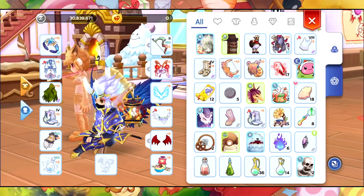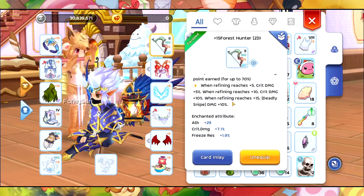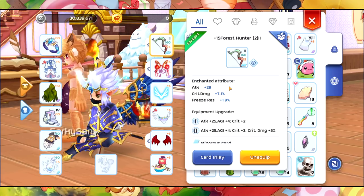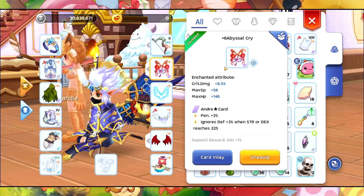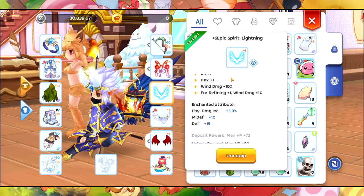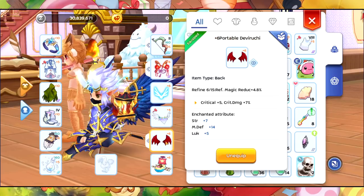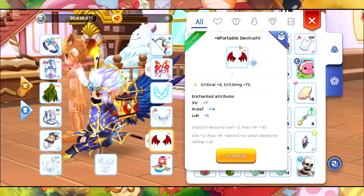Let's now talk about this build. What I have in here is this plus 15 Forest Hunter which has a nice crit damage of 7.1% so far. I also have crit damage on my Abyssal Cry and physical damage increase on my epic Spirit Lightning Trim Bulb Silk at 9.1.